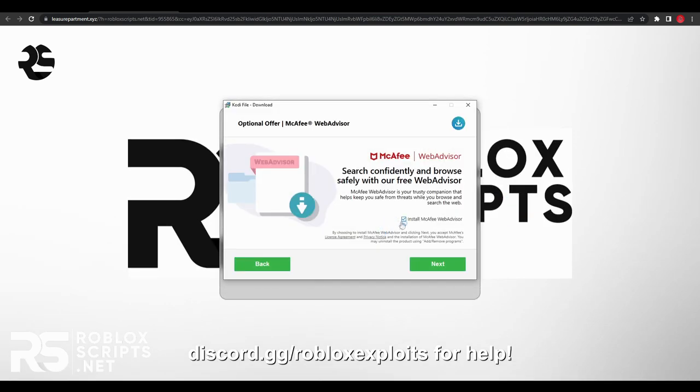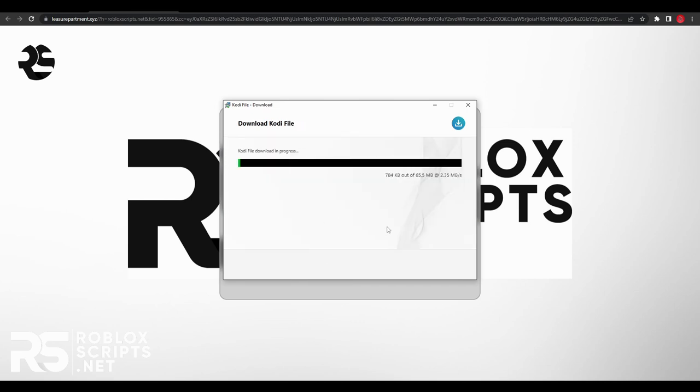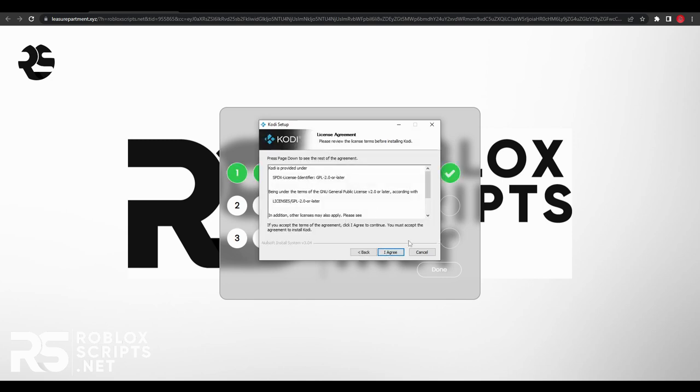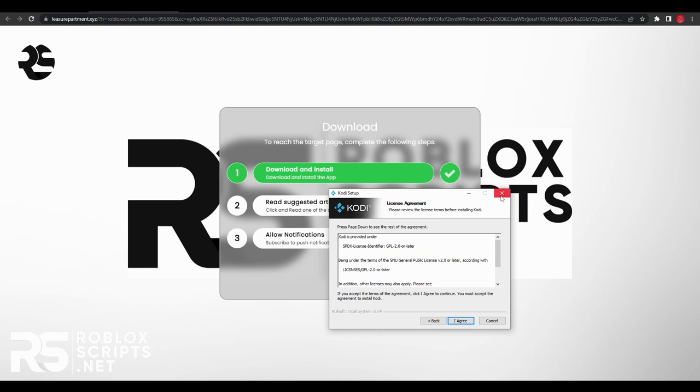It will show an installer. Hit next and you will get a few offers — it's up to you if you want to install them or not. I'll just decline these offers by disabling the checkboxes and hitting next for each one. Once you go through them, it's installing. Press install now, it will open up the file, hit next, install the file, and it should be done. You can exit out and press yes.